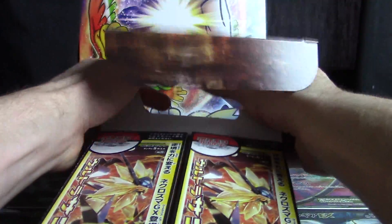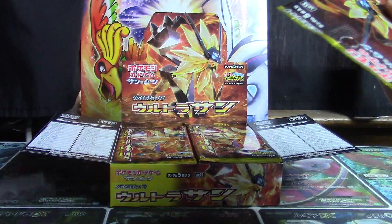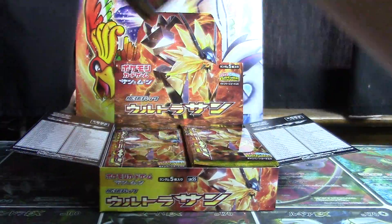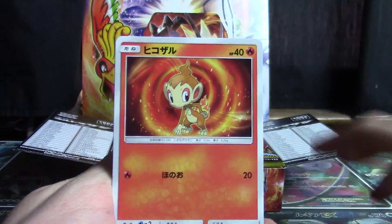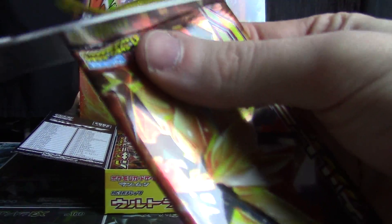It's going to be a quicker opening, as I kind of let you guys know about in yesterday's Ultra Moon video. So we're not going to be sleeving hollows as we go, we're not going to do the two-pack trick. I'm just going to kind of do this, because at this point you're not looking forward to the hollows — any of them. But I will keep it going as best I can in preparation for the speed of the openings coming this weekend.